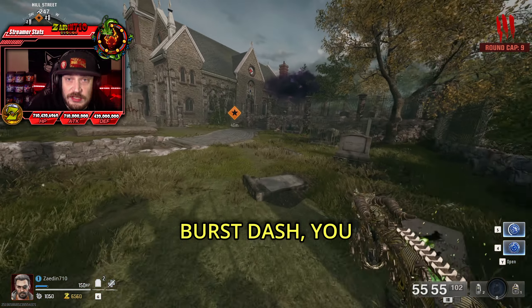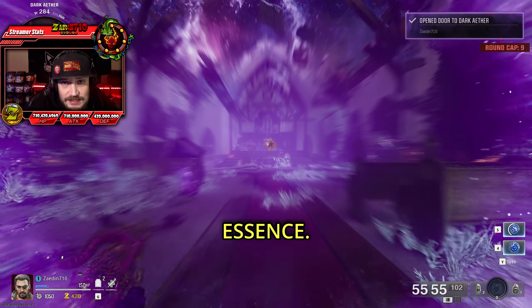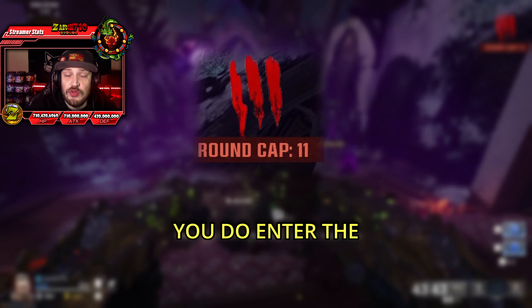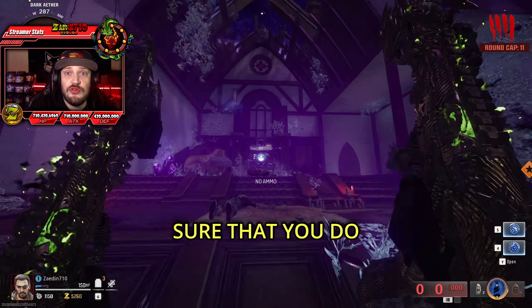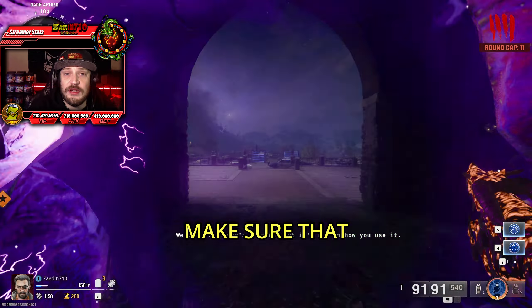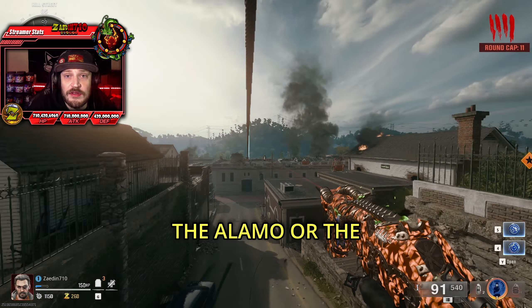You can then enter the church and pack-a-punch if you want. If you did not bring in Burst Dash, you can just make your way to the church the old-fashioned way — it's just a way to get there faster and save a little essence. Either way, when you enter the church it's going to raise the round cap to 11. At that point, make sure you do not progress the main Easter Egg. Instead, get pack-a-punched and ready to go, then take that Zipline back to the Alamo or the top of the bank.